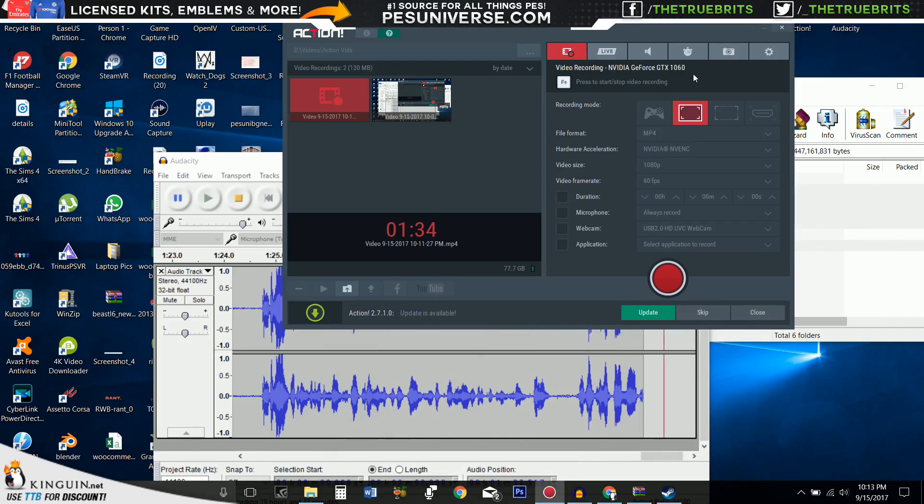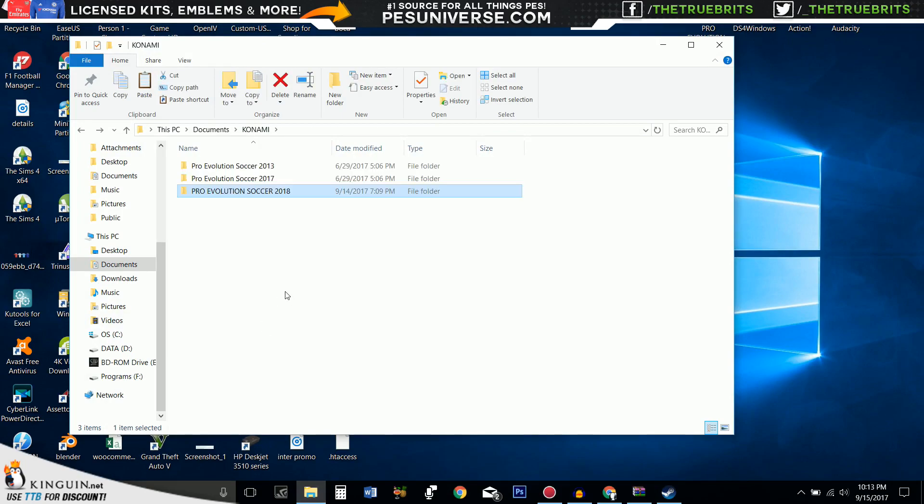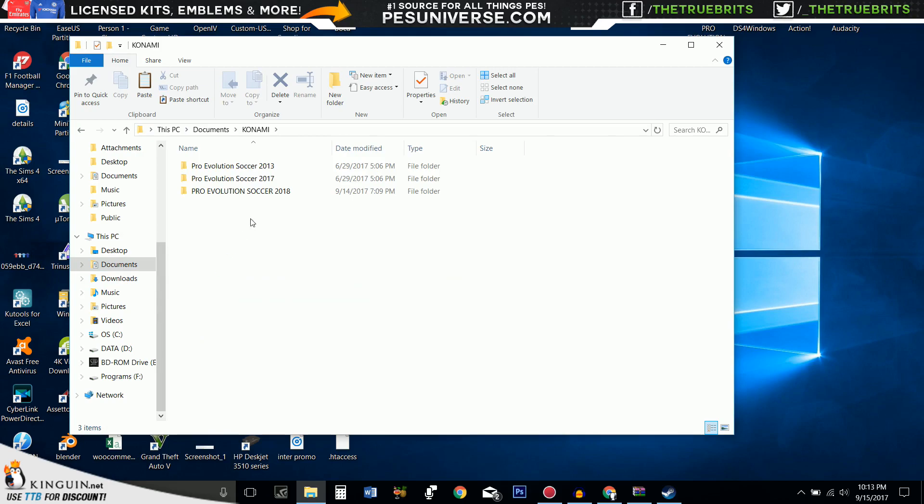So once you have done that — apologies for the absolute shambles of a mess here, I'm not the tidiest person — what you're going to need to do is go to Documents, then Konami, and then Pro Evolution Soccer 2018. Now, this folder may not be created if you haven't started the game, so I recommend you start the game, create some system data, create a profile, create some edit data as well, just go to edit mode and come out. I recommend it, and then you'll have this folder.